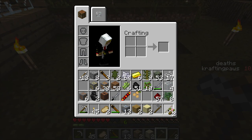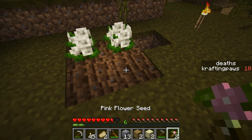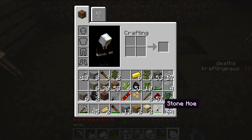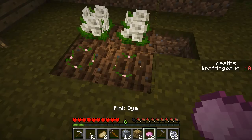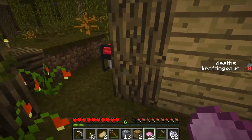Where are my seeds? Here they are. Let's make some pink dye. Here we go — we got 6, 12 dye, remaining 2 bone meal. That's pretty good.